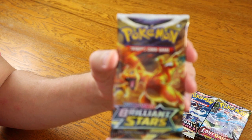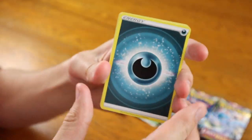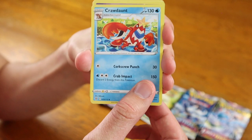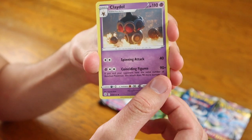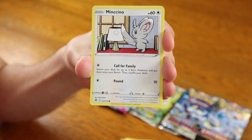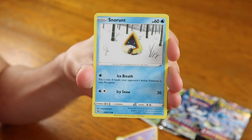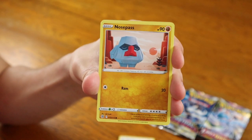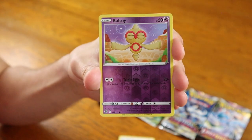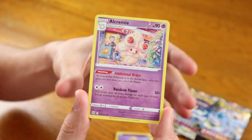Moving on now to Brilliant Stars. I accidentally almost opened this pack without any of the cameras rolling, so good thing I stopped myself. Four cards to the front — it won't be much longer that we get to do that, as the new packs have a different way of doing it. You only take one card from the back, and that's the Energy card. Dark Energy, Crawdaunt, Nosepass, Dedenne, a Reverse Holographic Ball Guy, and for the card in the back, a regular rare Alcremie.